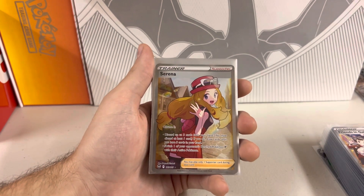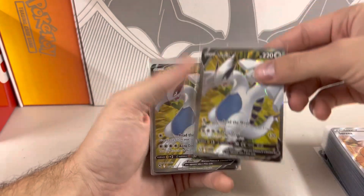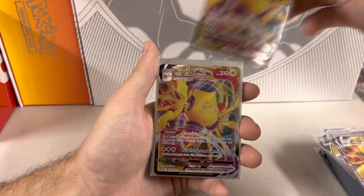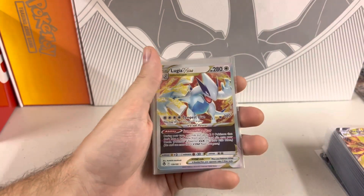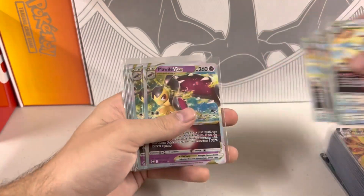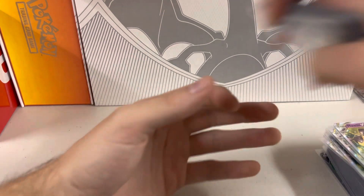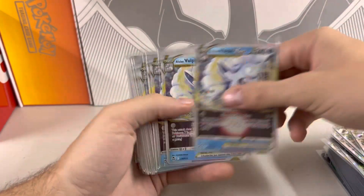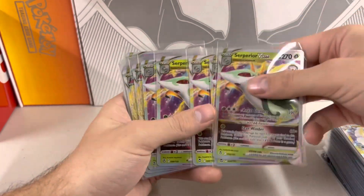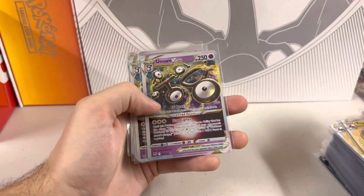We have Serena — the waifu of the set. I already sold all three of these. She sold basically the second I posted them, along with these Lugia full arts — also sold. Got Reggie Leckie VMAX — only pulled four VMAXs, which is crazy. Here's the awesome Lugia V-Star — unfortunately sold out. Got Mawau V-Star, tons of those, actually some more Mawau V-Stars. Alolan Vulpix V-Star. Viper V-Star — I like the artwork on this one. Then we got Reggie Drago and Unknown V-Star.